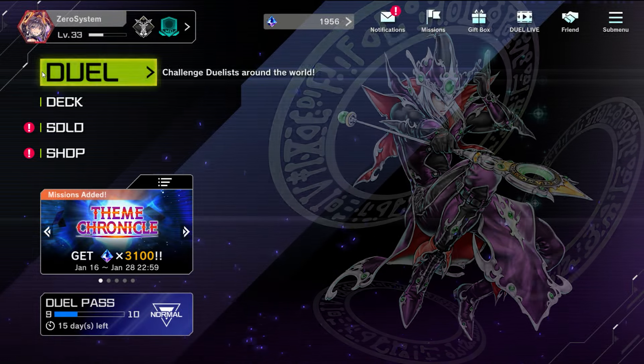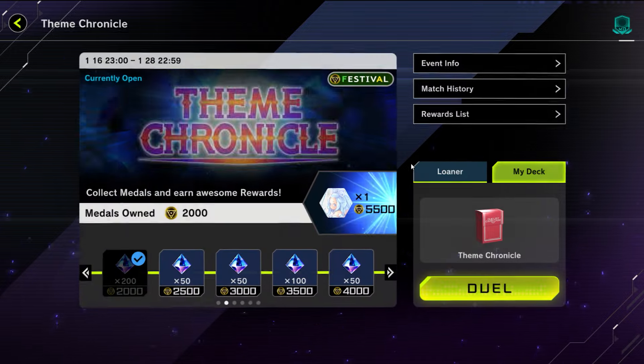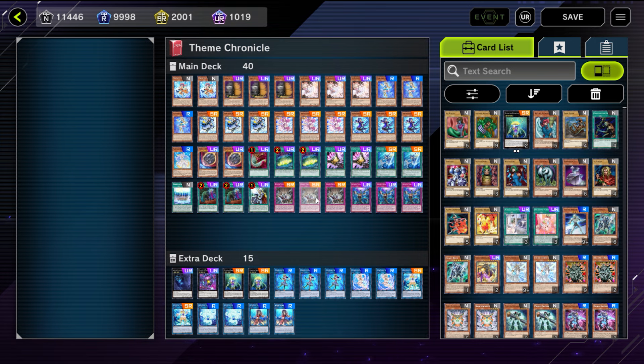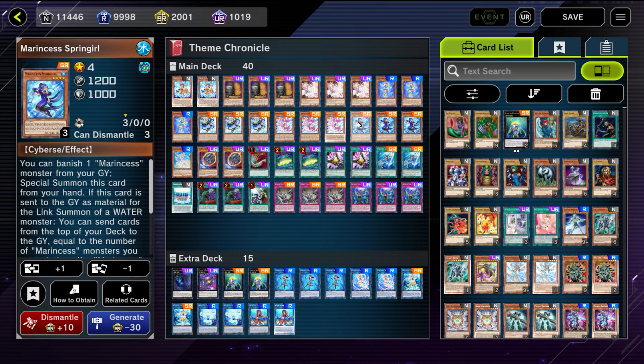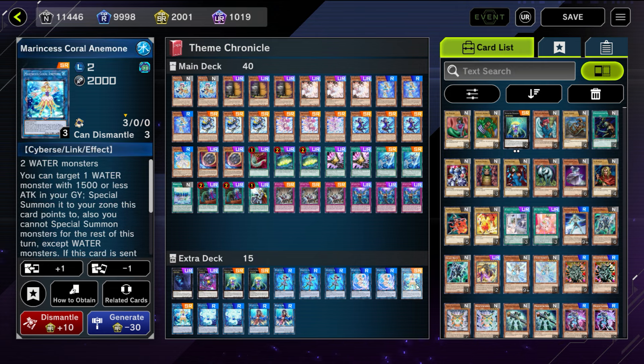I hopped back on my main account the weekend of January 20th to try some Theme Chronicle events and wanted to see what decks I had available. I had Marincess, and the core of the deck in the main deck isn't really nerfed or limited, so you can play a full Marincess package. It's technically a budget option since you only need super rares — no ultra rares — in the main deck, as the ultra rare link monsters like Argonaut and Bubble Reef are banned.